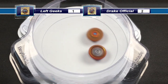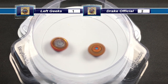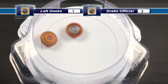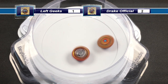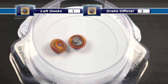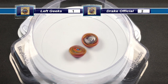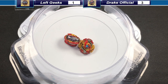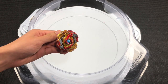Next launch: good attack from both Beyblades. Lord Spriggan scrapes just a little. Master Dragon and Lord Spriggan are both wobbly. Lord Spriggan just needs one point to win this battle — and Lord Spriggan does get it. Drake Official's Lord Spriggan has three points and will be moving on to the final.